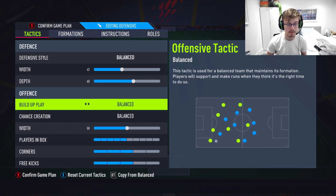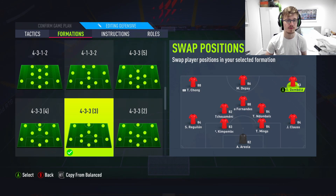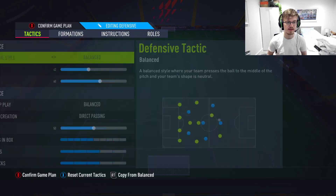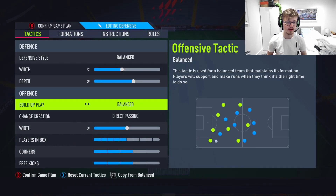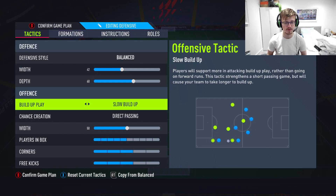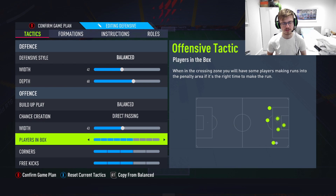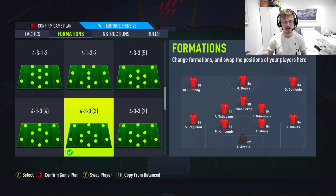Build-up play: we're going to keep it balanced and have direct passing as chance creation — that's going to stay the same. Nothing's really changed in terms of that because it's still the most effective thing in the game. Direct passing has to be there. The 4333rd doesn't really lend itself to long ball — not really necessary. Fast build-up, you'll just lose players all over the place. Slow build-up, not necessary. It's very fast at counter-attacking, so direct passing is the only thing that's necessary. Width: we're going to be dropping it to 43, so players are close enough to pass between them. Six players in the box because we're trying to push everyone in there.